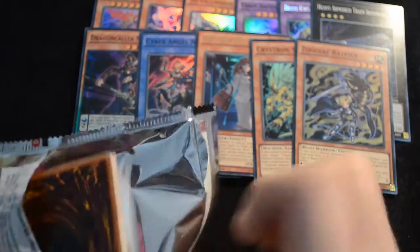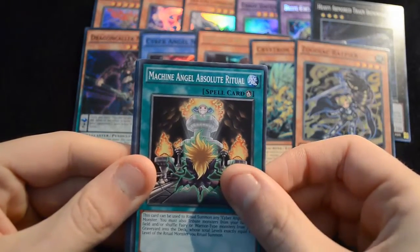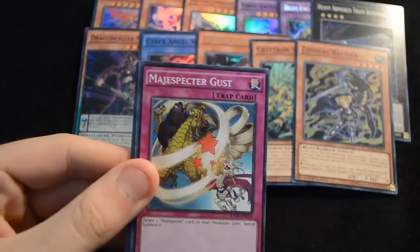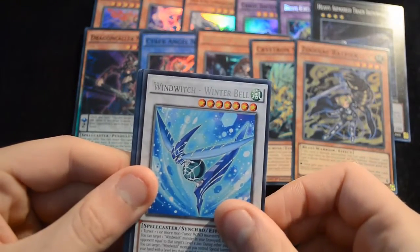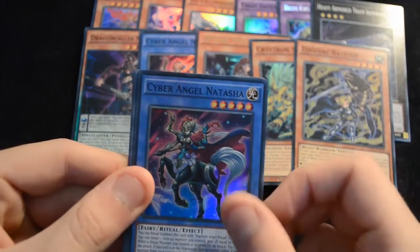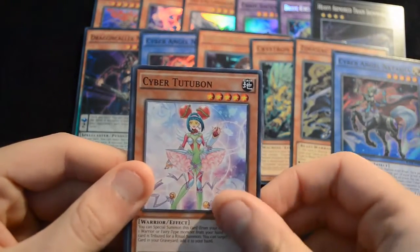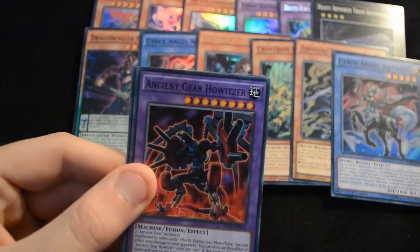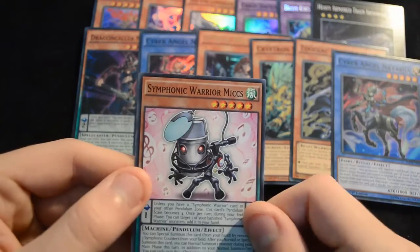And for the final pack, let's see if we can get anything higher than a super — I don't know if we're expecting it, but let's see. We have a Zoodiac Combo, Machine Angel, Absolute Ritual, a Magispector Gust, a Windwitch Winterbell — pretty nice for the Windwitch combo — and we have a Cyber Angel Natasha, so two of the new Cyber Angel, that's really nice for the deck. Definitely worth picking up if you play Cyber Angels. A Cyber Tutubon, a Voidfeast, Ancient Gear Howitzer, and the final card is a Symphonic Warrior Mikes.